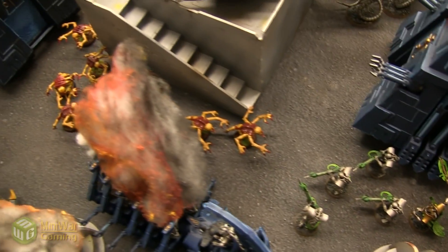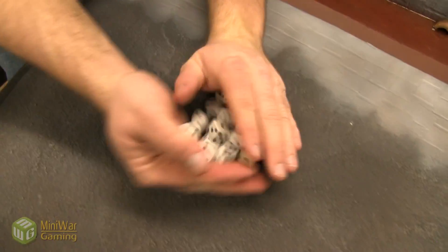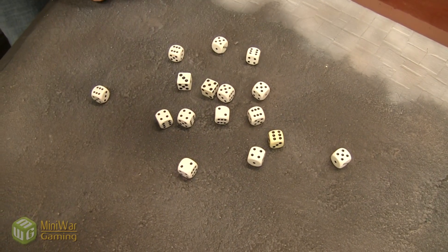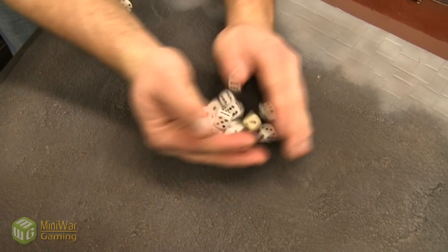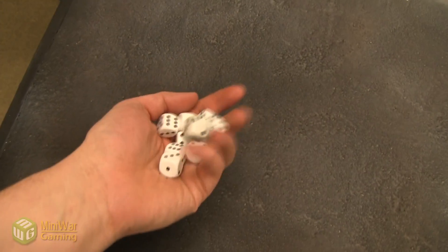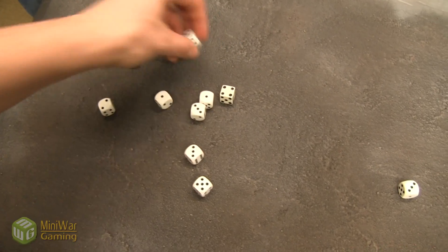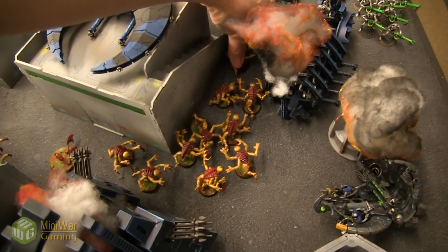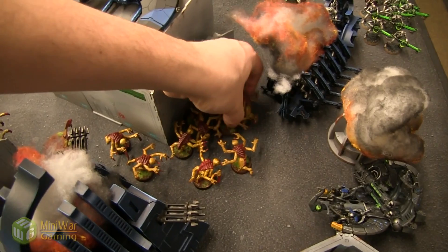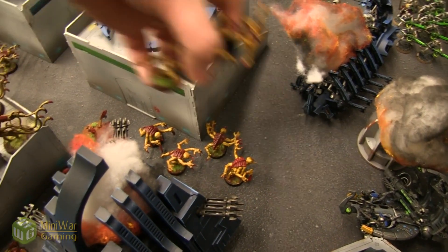Immortals rapid fire their Gauss weapons at the Genestealers who are shrouded — 5+ cover. Hitting on threes — a few misses but lots of hits — wounding on threes. Five plus cover from shrouded: I make three of them, so seven die. Still four Genestealers alive. These Warriors fire into the other Genestealers — focus fire to avoid hitting those in ruins. Hitting on threes, wounding on fours — four wounds, 5+ cover — three die.